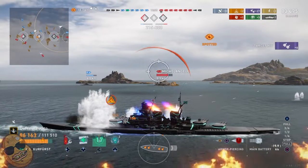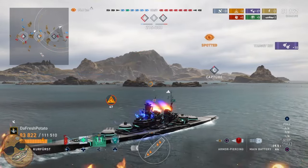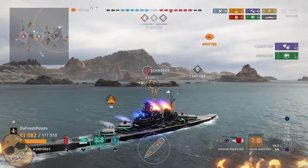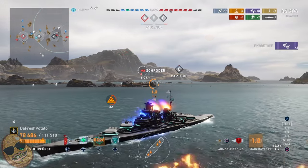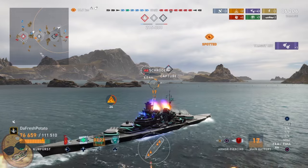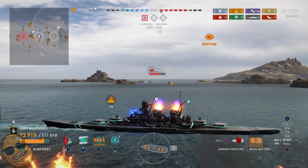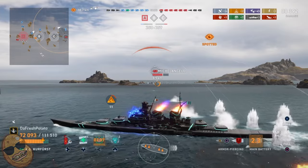We smacked the Schroeder there in the citadel. We're taking damage from all directions, but our health is still good because the GK is very tanky. The Schroeder is playing a dangerous game — we sneak something in between those rocks, and there it is! We send that Schroeder straight to the shadow realm. That's the first kill of the game. We're at 87,000 damage, battling for the C cap.